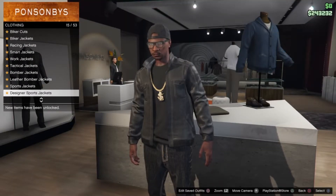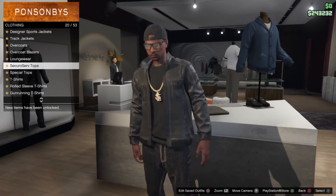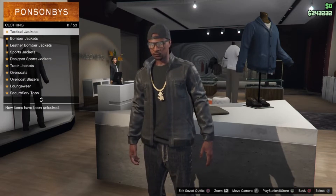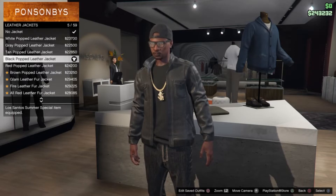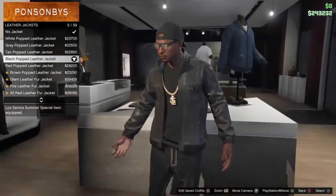So we're going to go right into the top part of the clothing. You can get the free charcoal t-shirt — pretty sure everyone has it — and if not, you can get a free Securo Serve shirt. Then you get the leather jacket, number 5 out of 59 or something like that.